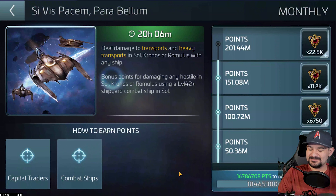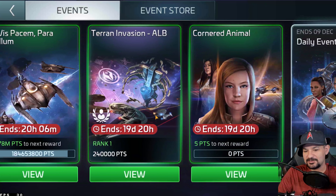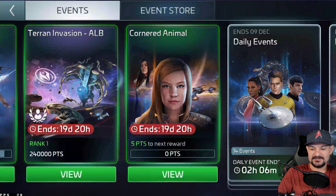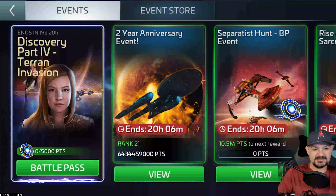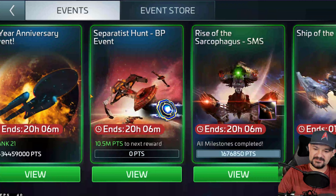For anyone 39 and above who knows the Cephelobellum event — I'm a bit disappointed because there's no latinum this time. It used to have 30–40k latinum for me. Instead it gives mirror tokens or Terran tokens, which I won't complain about since Terran tokens will be useful. Then we have the Terran invasion leaderboard and a corner animal storyline event.